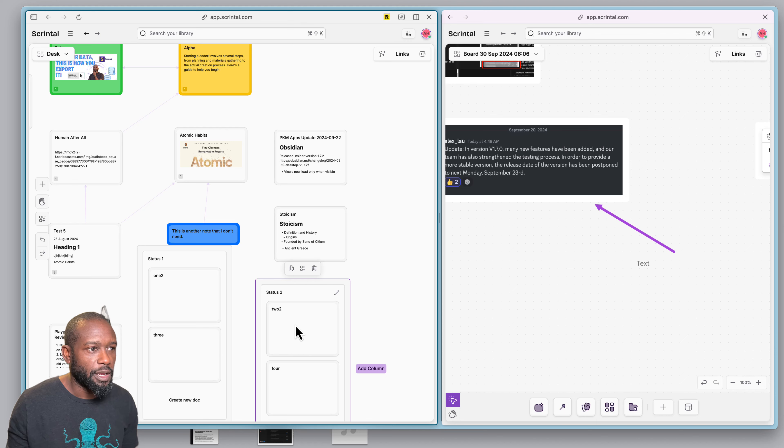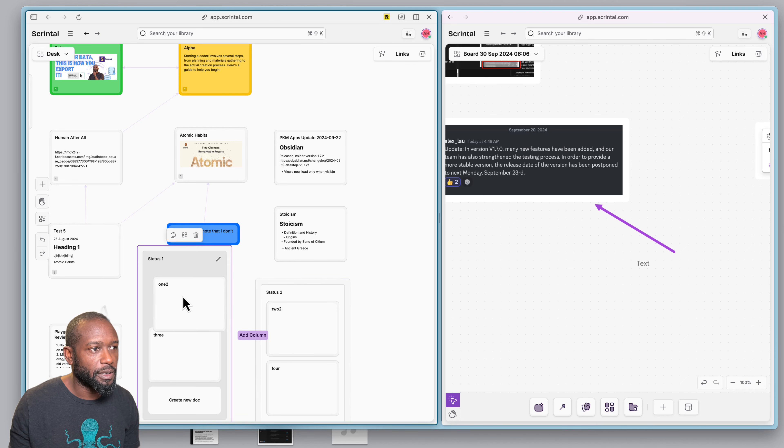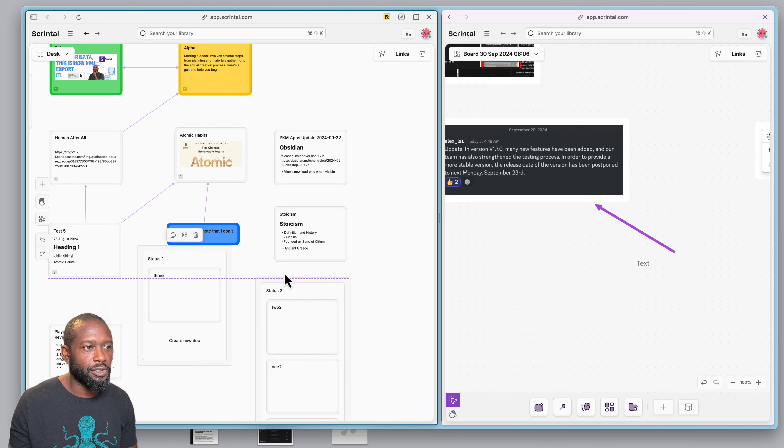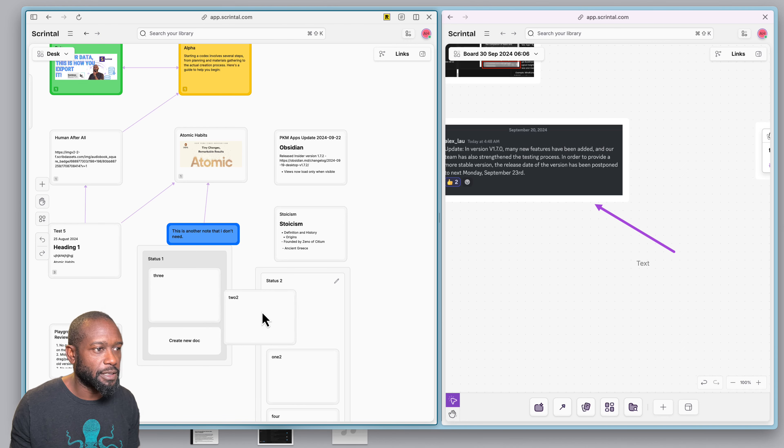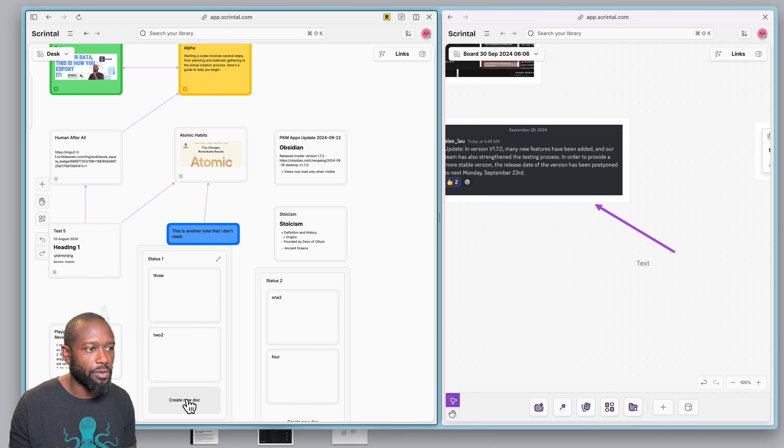You could say this is status one, this is stage two, and then take a card from one stage and move it over to another stage or status within your board. These could easily go back and forth, and you could create new ones.